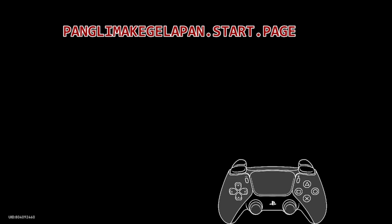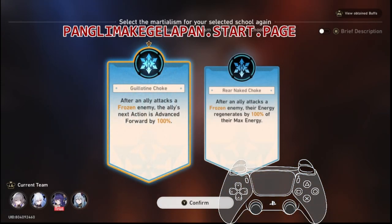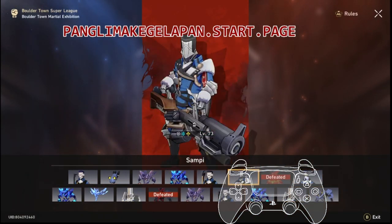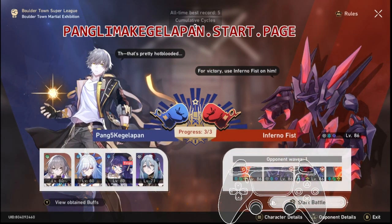We should finish the last phase in one or two turns. For the third buff, we will choose the right one. After an ally attacks a frozen enemy, their energy is generated by 100% of their max energy. So we will be attacking the fire one here.